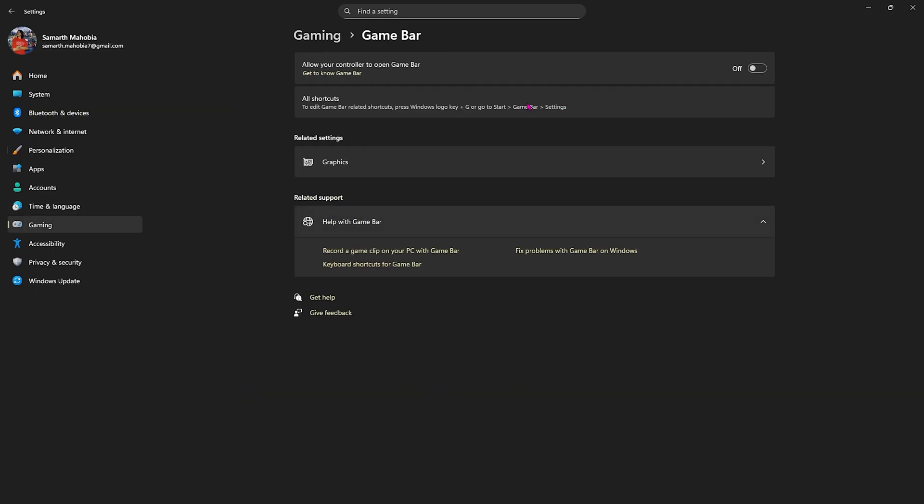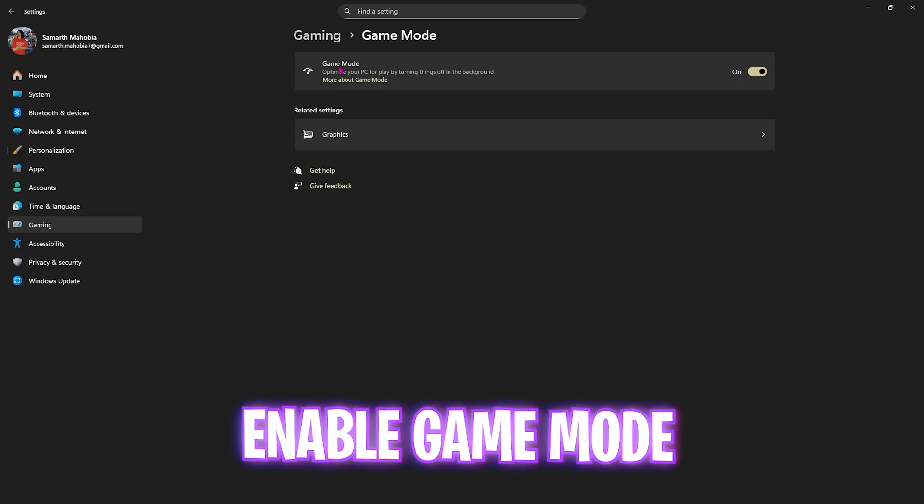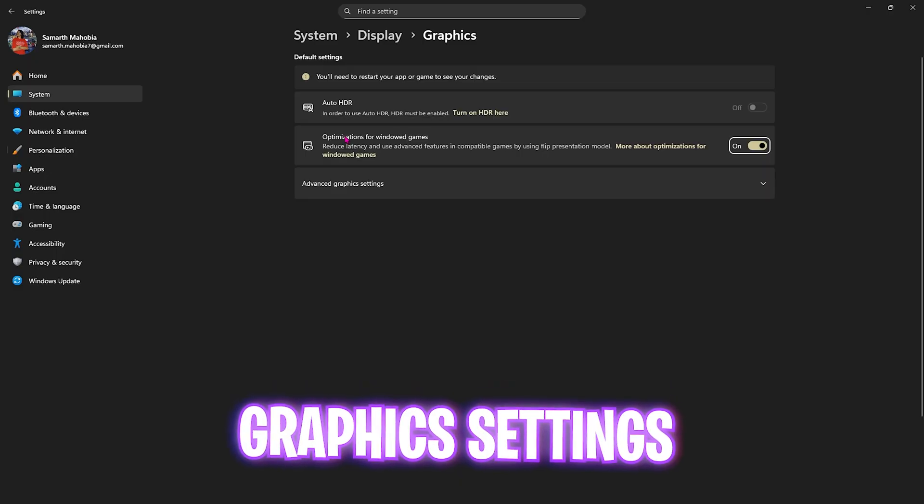Then come down to Gaming, head over to Game Bar, and simply turn it off — it is an overlay service and you don't want this running in the background. Then go back to Gaming, head over to Game Mode, and turn this one on. It will optimize your PC by turning off background applications, helping you improve gaming performance drastically.